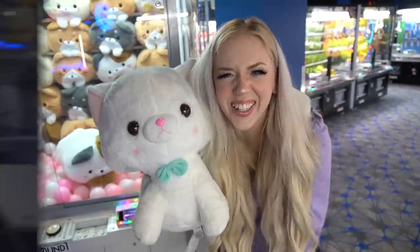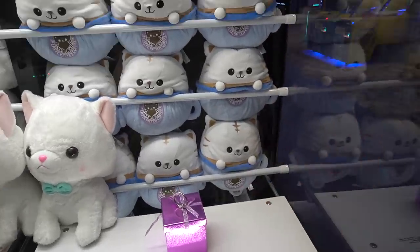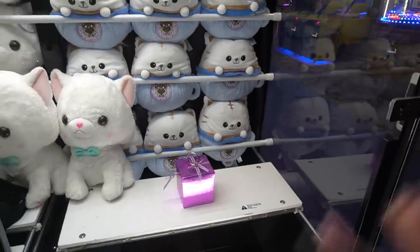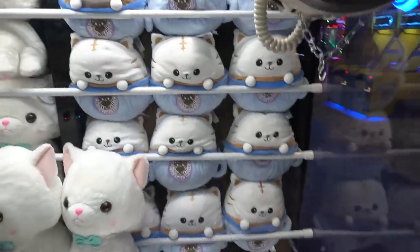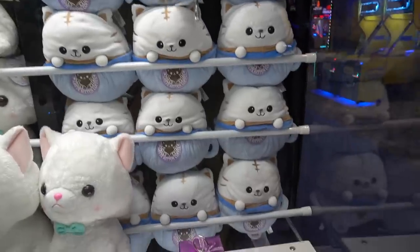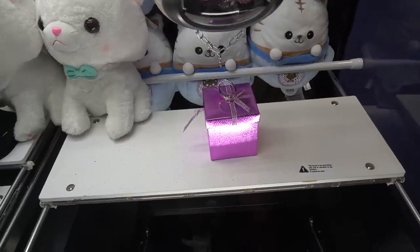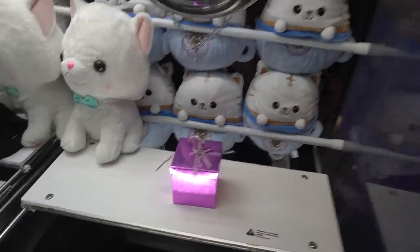This is another new plush they added at Round One - the little latte kitten coffee. It's so cute. They used to have this one years ago. This one is a hook machine, which means I have to get the hook onto the present to win it. These ones are kind of about luck but also partially about skill. We're going to line it up about here - I think I went too far to the left.